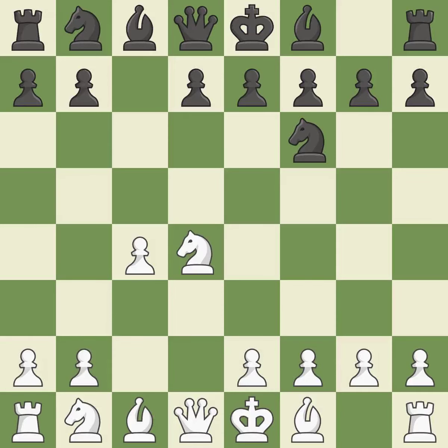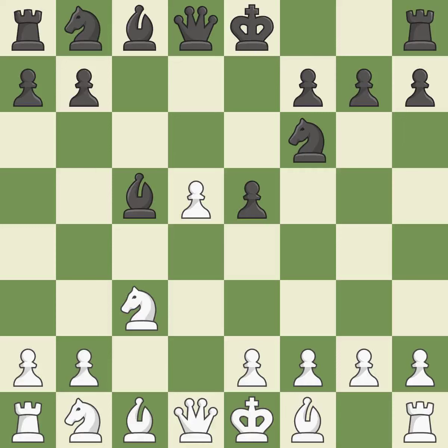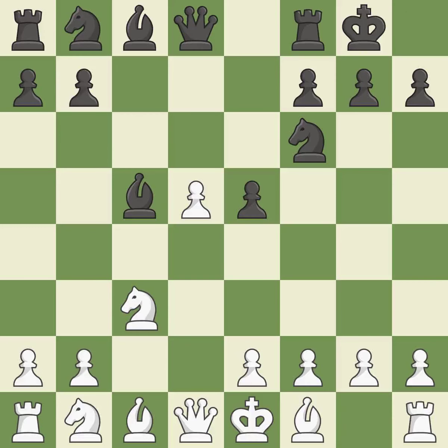NxD4 recaptures the pawn on D4. This strikes a rival knight. The knight is now on a more secure square. This makes winning a pawn a possibility — and this wins a pawn. By doing this, a bishop moves out of its beginning square and into the action. This defends a piece that is being attacked but is not well defended. Castling gets the king to a safer square, out of the center of the board, while also developing a rook.